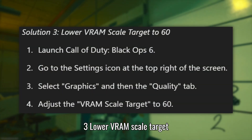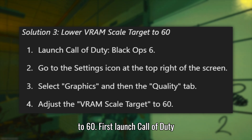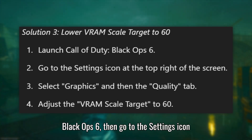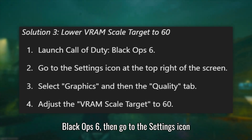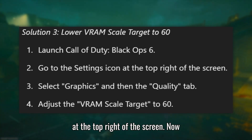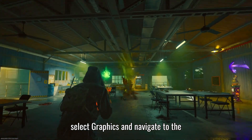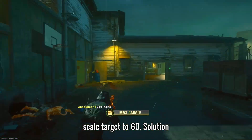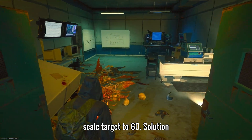Solution 3: Lower VRAM scale target to 60. Launch Call of Duty Black Ops 6, then go to the Settings icon at the top right of the screen. Select Graphics and navigate to the Quality tab. Adjust the VRAM scale target to 60.